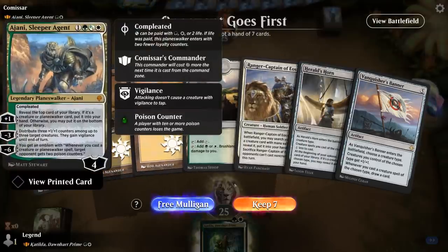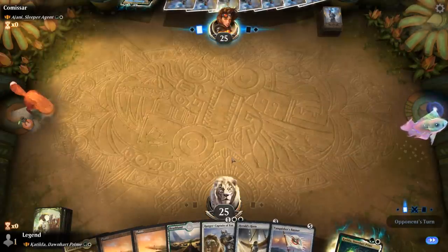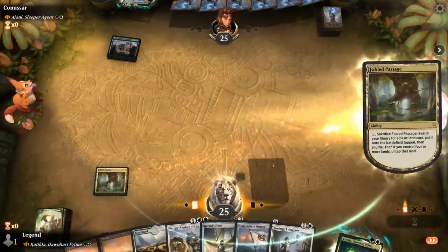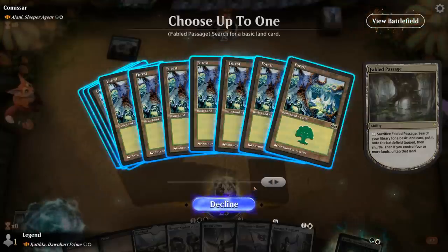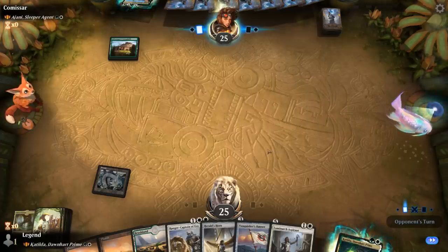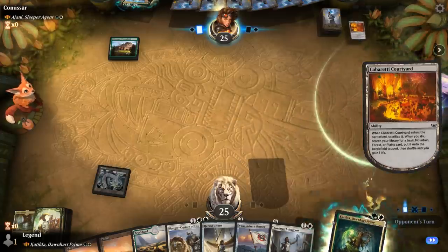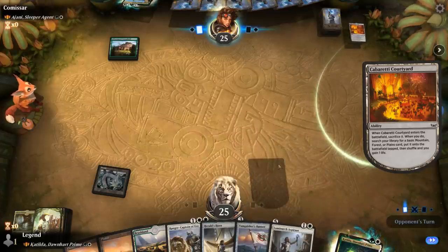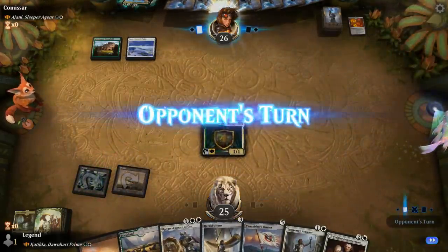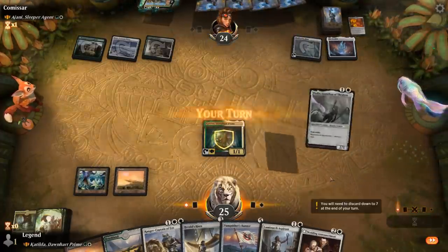We're on the draw facing a Jani Sleeper Agent. The hand isn't the fastest but has some nice late game with Banner and Horn. Starting by fetching a Forest. The upside of keeping Fabled Passage is if we find a Tireless Tracker. We'll probably want to play Katilda first and then turn 3 go Horn plus a 1-mana Aspirant. The opponent plays a Ring into Ozolith. Thalia arrives a little bit late to the party — given the hand, we may not want to play Thalia here and instead go for Herald's Horn into Aspirant.